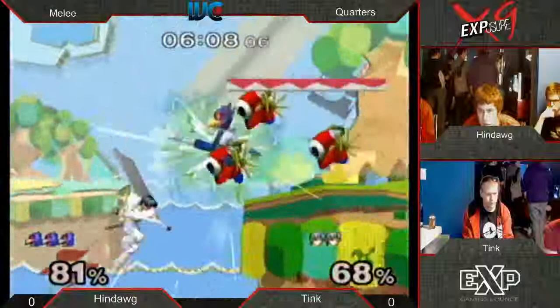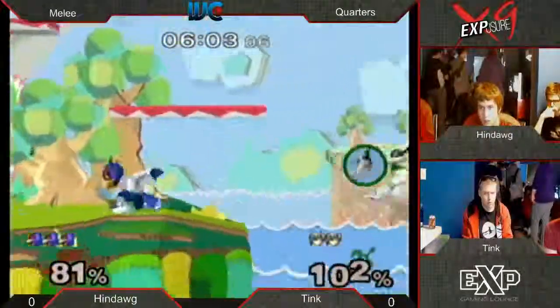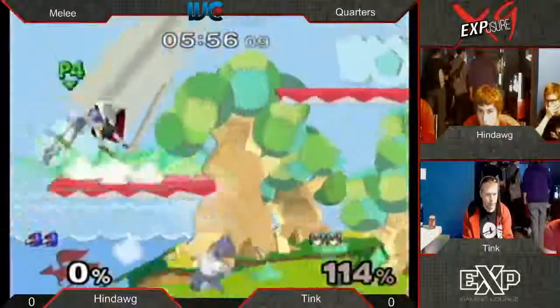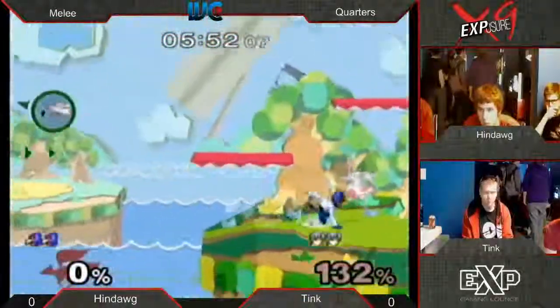He's barely making any tech errors. Down air doesn't connect into a forward smash - so close. I thought he was going to go for the back air. Tink really taking advantage of that side B clip right there. Gets the reverse near out of it - very good for him. We're at two stocks apiece and this is a volatile matchup too.